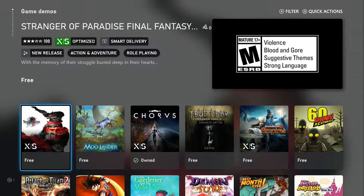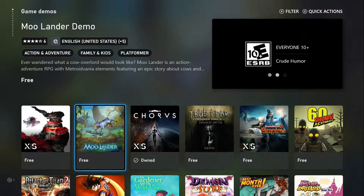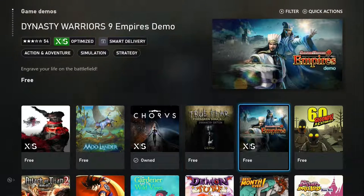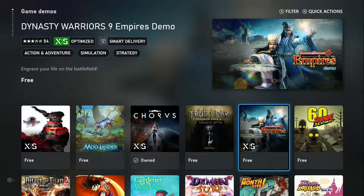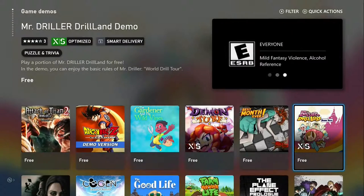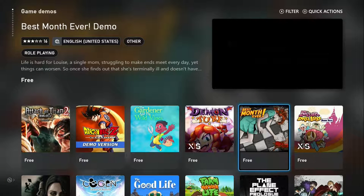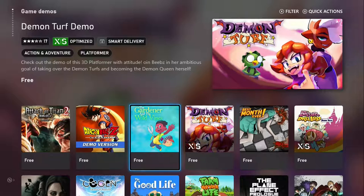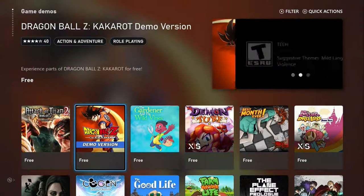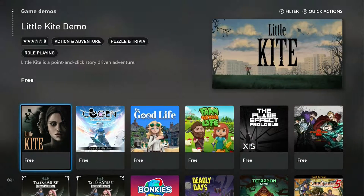The first game we have is Stranger of Paradise: Final Fantasy Origin. We have Moolander Demo, Chorus, Truth. Here we have Dynasty Warriors, 60 Seconds, Mr. Driller: Drill Land, Best Month Ever, Demon Turf, The Guardian of the Wild Vines, Dragon Ball Z: Kakarot Demo, Attack on Titan 2.